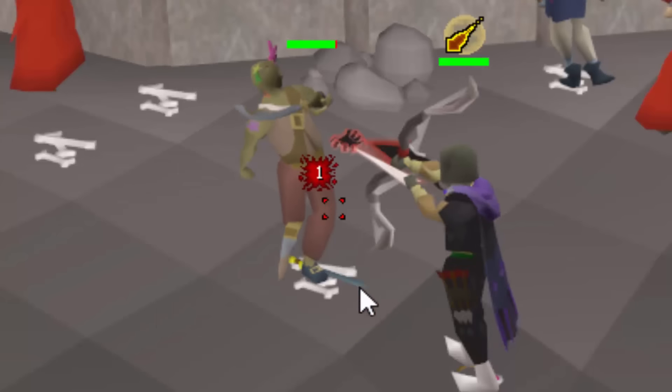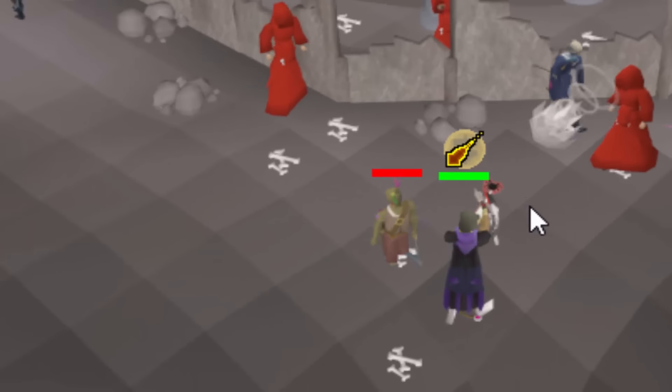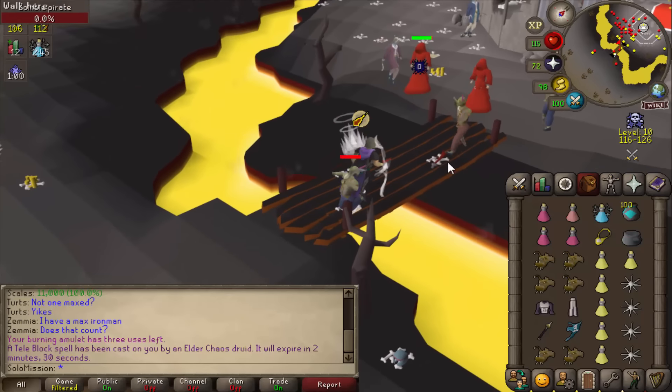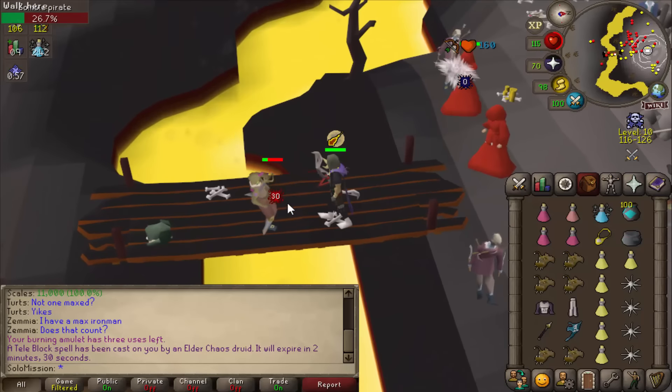The next update is found at the Chaos Temple. The Chaos Elder Druids are not getting an update, but the rest of this area is — and as you can tell, it's absolutely heaving with activity right now. There's a new NPC in town: Zombie Pirates, and they have a very lucrative drop table. There is also now a bridge at the bottom of the Chaos altar, which means you can make a handy escape to the south. This is multi combat at level 10 wilderness.